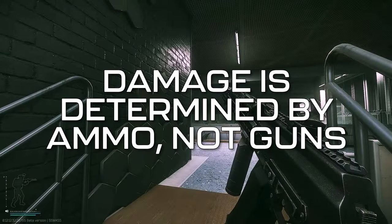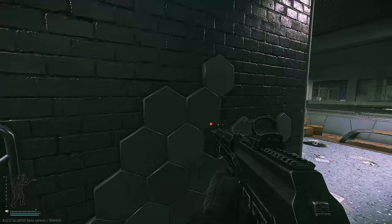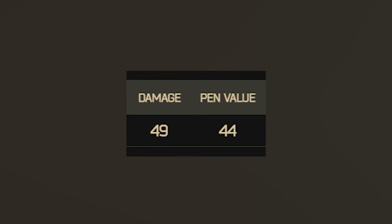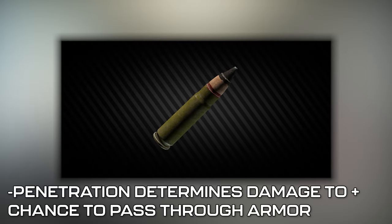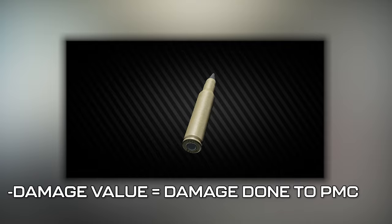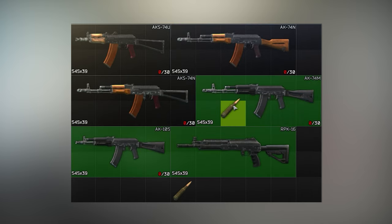In many other games, the amount of damage you deal to an enemy is typically determined by the gun you choose, but this is not how damage is calculated in EFT. It's actually the ammo itself that determines the damage you deal, not the gun. Each type of ammo has many different stats, but the two most important are penetration and damage. Penetration value determines how much damage is dealt to armor and the chance that the round will pass through the armor, while damage value determines how much damage is done to the PMC. Since the ammo itself holds these values, you could have 10 different guns which all deal the same amount of damage as long as they're running the same round as each other.